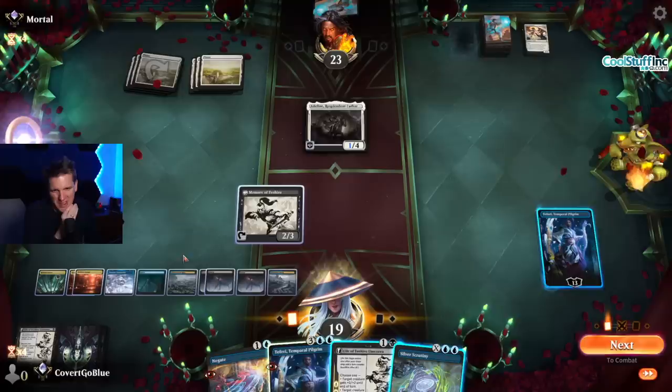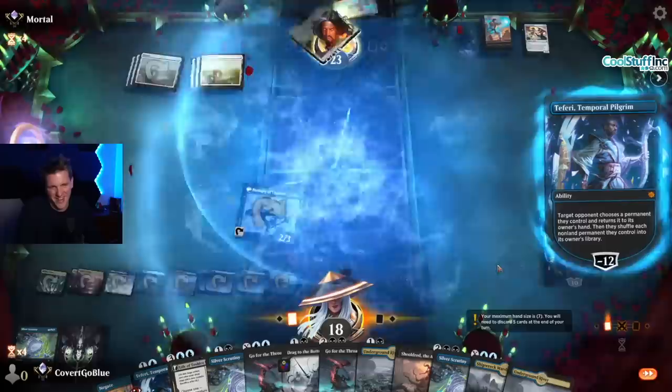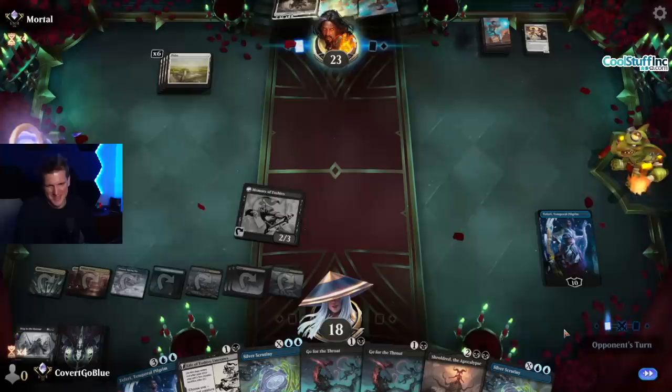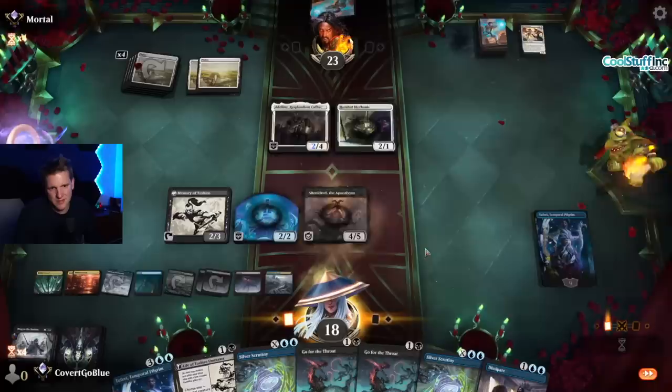One, two, three, four, five, six, seven, eight, nine. Hit it. And of course the Autotapper made me take Underground River damage — why wouldn't it? Pick him up. Maybe I can do this every turn. One, two, three, four, five. Bring it back out. The opponent wants to be the type who plays it out — you don't get one of those all the time anymore. Now it's definitely time to start making the Spirits.